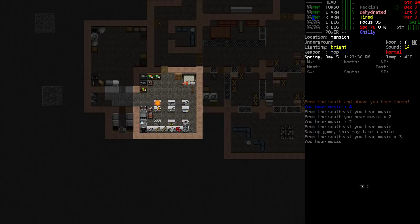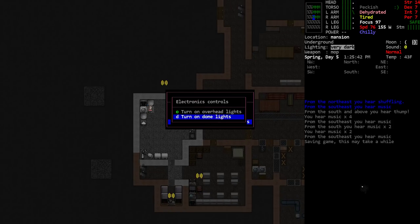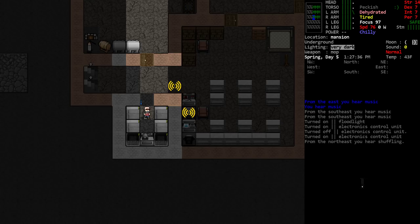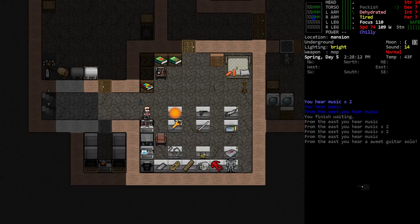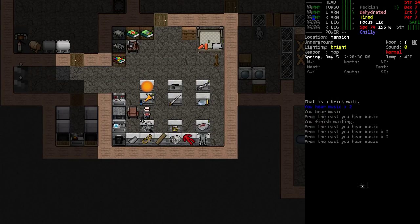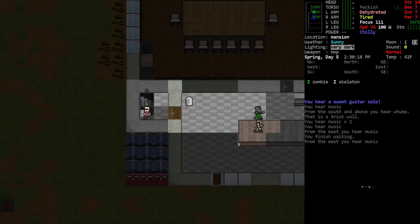I've got four different vehicle workshop setups all linked together with heavy duty cables, all drawing power off the main grid. If I go and turn on a bunch of the flood lights and wait an hour — we're at 97 and 96 — we're actually still gaining energy. So I've got so much power generating off those solar arrays and wind turbines that with two full flood lights running, which are pretty heavy power draws, I'm still gaining energy overall.